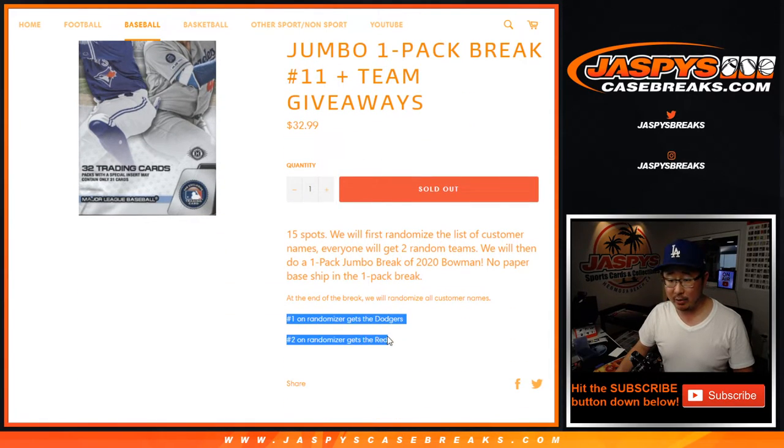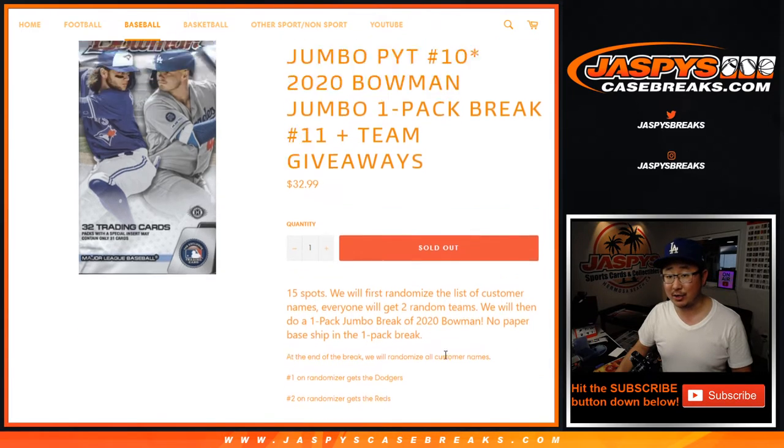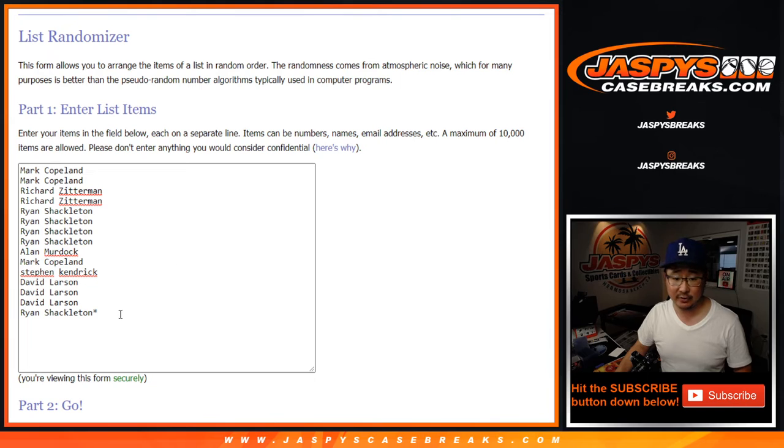At the end of the break, we're going to re-randomize your names. We'll re-randomize the original 15 names, and the top two will get teams in Pick Your Team 10. Name on top gets the Dodgers, second name will get the Reds. Two very nice teams, but let's do the break itself first.